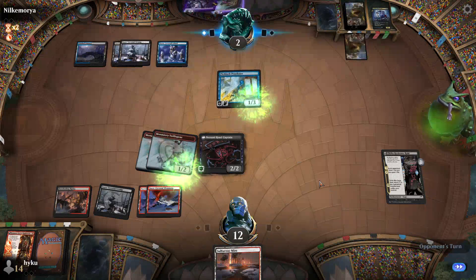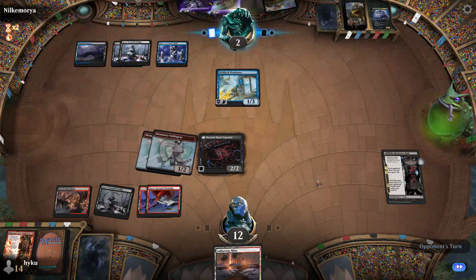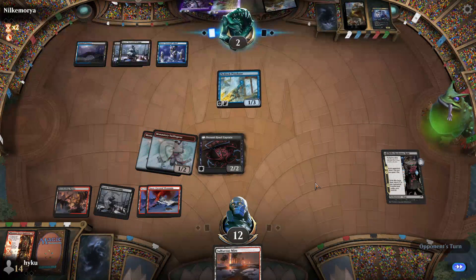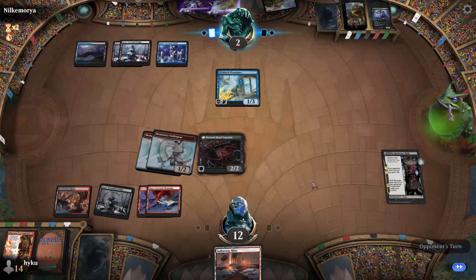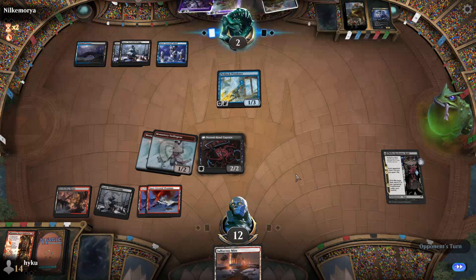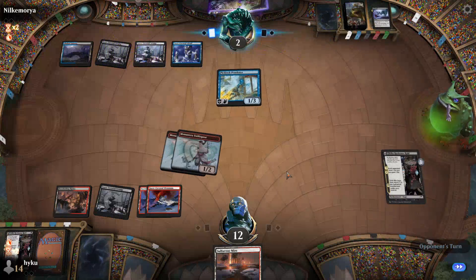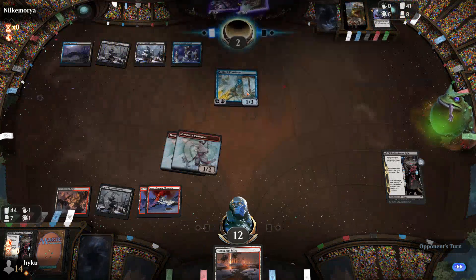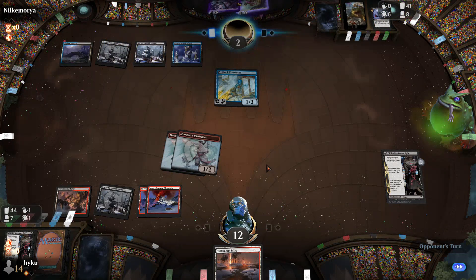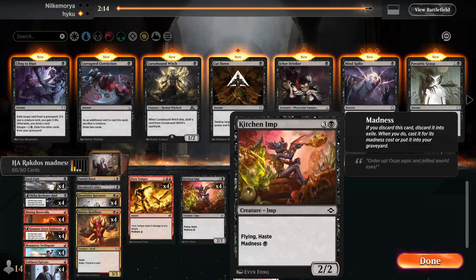Still hold my card. So now he's at a virtual one life — he can go up to four. That puts him down on board. I would have probably tried to hold out Cling to Dust and try to draw a land the next turn, even though it was a low percentage play. He could have done that at instant speed too.